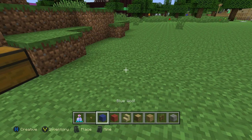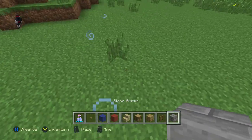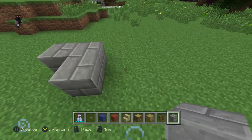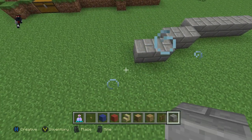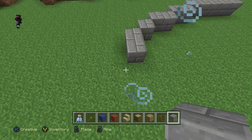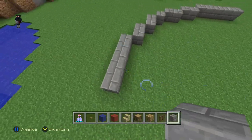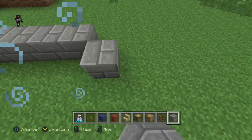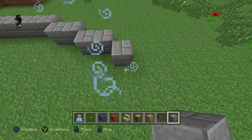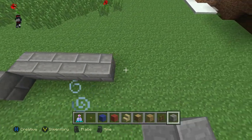The potion of swiftness is optional — I just use it because it makes you build faster. Build exactly as I do and this will be super simple. We're just going to be building a circle, and inside the circle is going to be the arena itself. Every side should be completely equal to the other side, so make sure you keep that in mind. Just follow along exactly like I do and you'll have no problem at all.